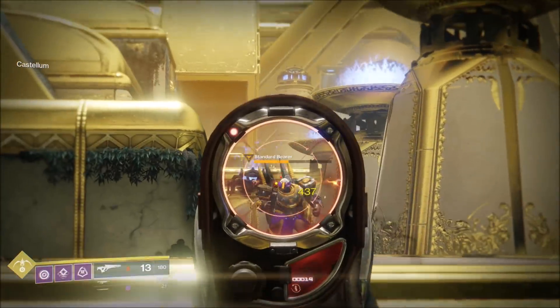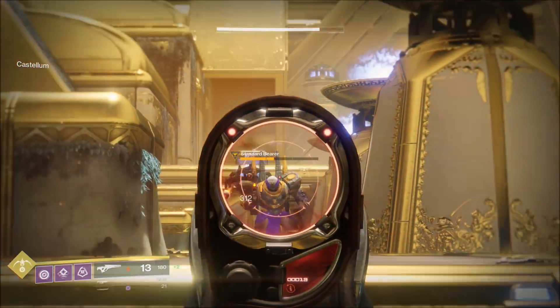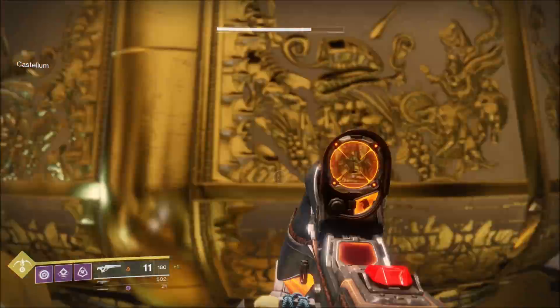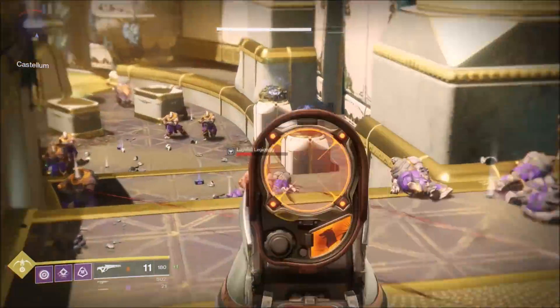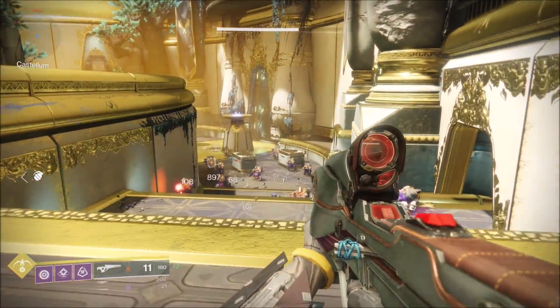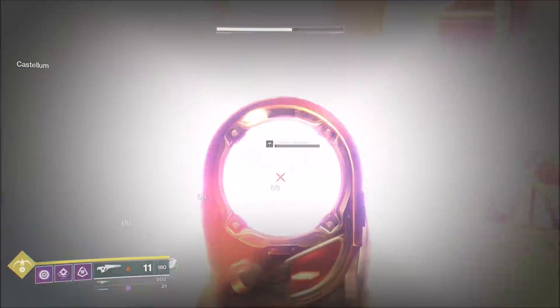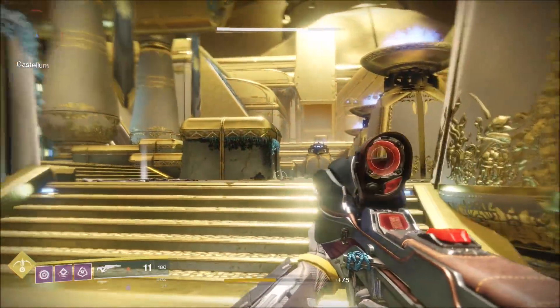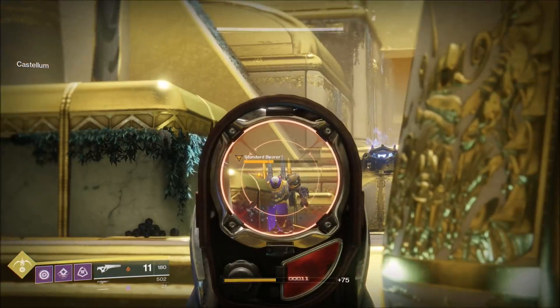The quickest way to rack up these kills is to fire up a normal Leviathan raid and enter the Castellum — that's the very first section of the raid. The infinite Cabal spawn gives you a non-stop stream of enemies to take out. You'll want to activate the perfect fifth shot, and here's the important part: score a headshot on a Cabal with full health. The direct impact of the solar shot won't kill him, but he'll succumb to the burn. If he burns out, it counts as a kill.